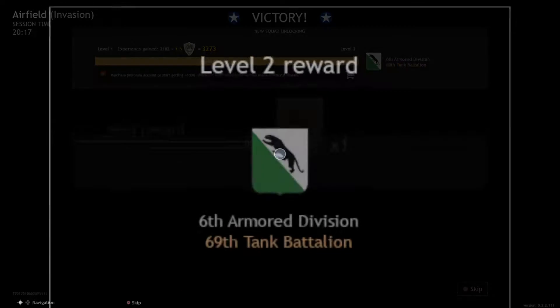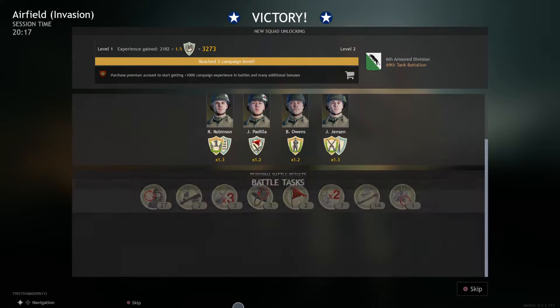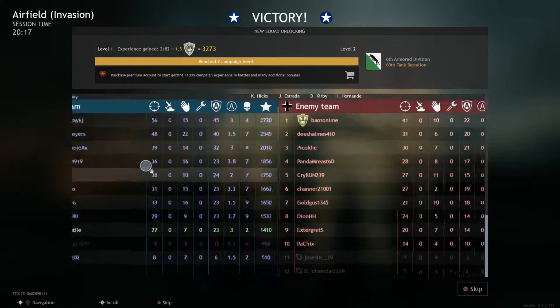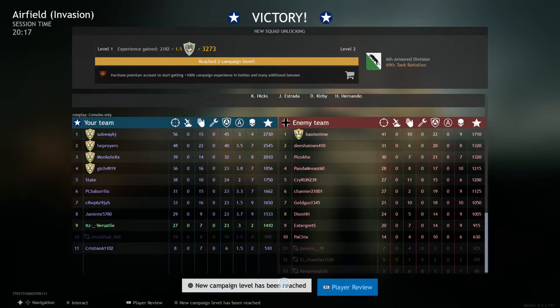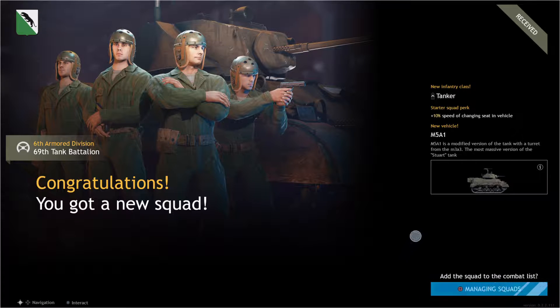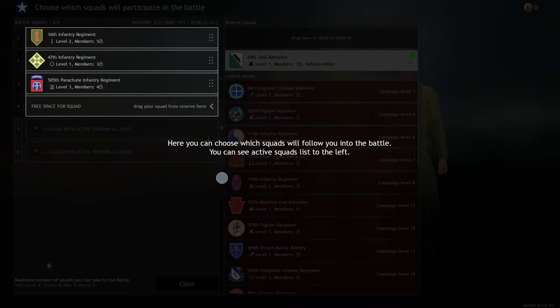A little fun game — it actually was kind of fun. We have level two now. How many kills did I get? 27. The other guy got 53. We got a tank unlocked and a new squad. Tanker squad — the new squad to follow into battle. Suicide squad.